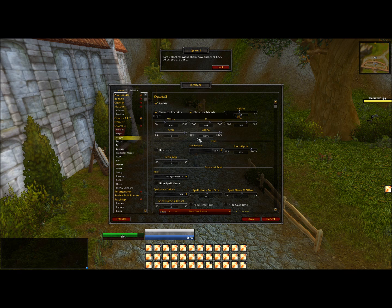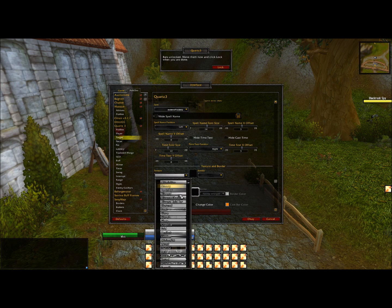Same thing with Target — just do the same thing. Hide icon, change the font, make it Heel Bot.